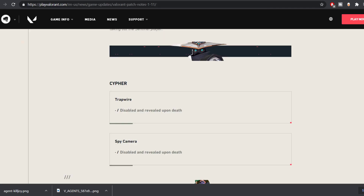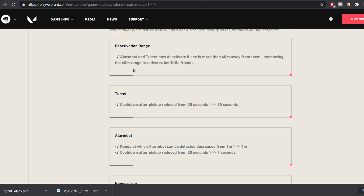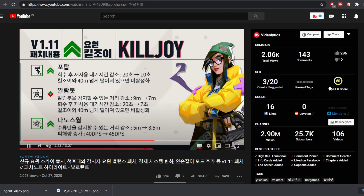Next, Killjoy has been changed by a lot. The alarm bot and turret will deactivate if she is more than 40 meters away from them. This is an extremely useful change for attackers and a big nerf for Killjoy on Icebox. She needs to stay together with the turret, especially on Icebox. On other maps, the flexibility is a bit more, as the demonstration shows.